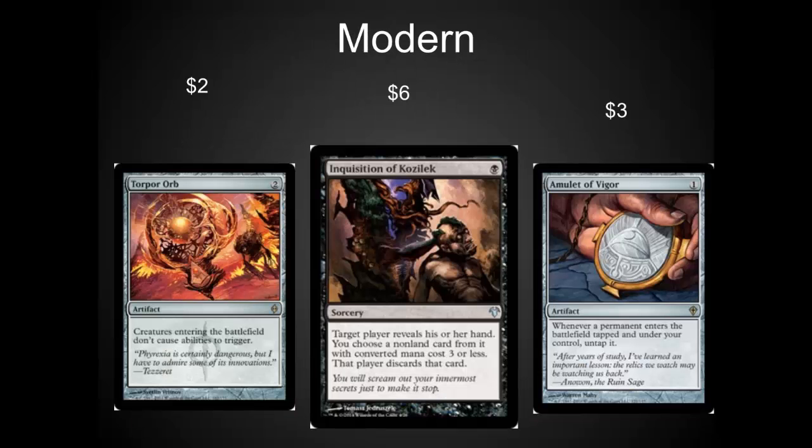In Modern, I would watch Torpor Orb, Inquisition of Kozilek, and Amulet of Vigor. Torpor Orb shuts down a lot of decks. It's a great hate card. It's very popular in cubes and very popular in Modern as a sideboard card. Usually I don't say speculate on sideboard cards, but this is one that's just underpriced because of how useful it is.